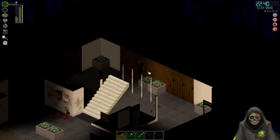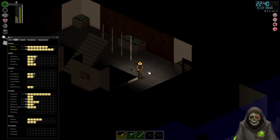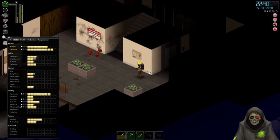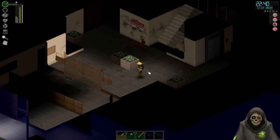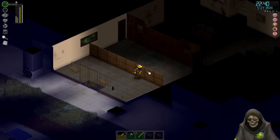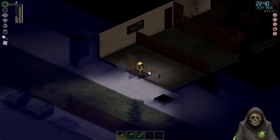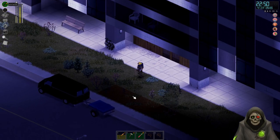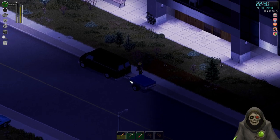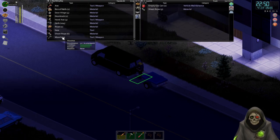Down we go. Like I said previously, we're going to be working on getting our fortifications up around the gas station today — going to the forest, cutting down trees, and using them to make some stuff. It is nighttime, which is unfortunate, but we've got some driving to do anyway. Go ahead and throw our stuff into the van.